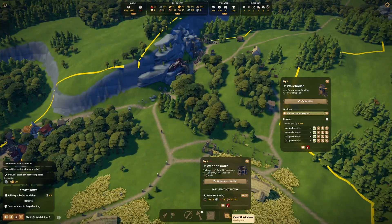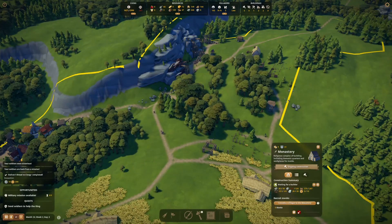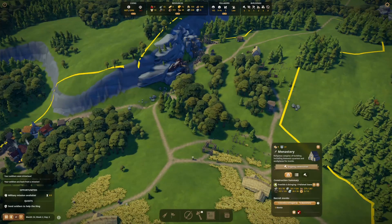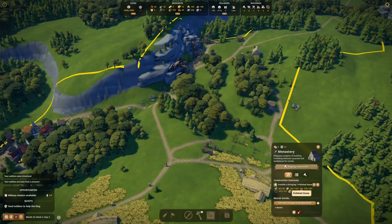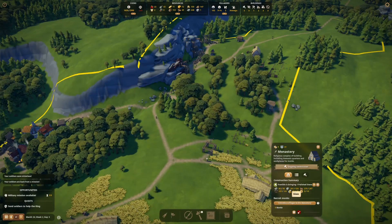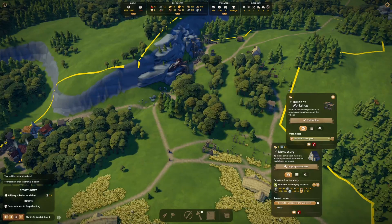Get that bread sent off. So this will be a monastery, which is pretty exciting. Still missing some raw materials but we're getting there. We need a lot of stone — we don't have that, but we're working on it. I did make another builder's workshop to help with all this.